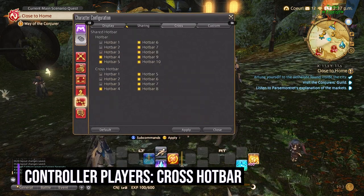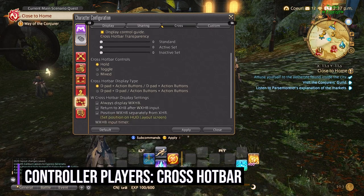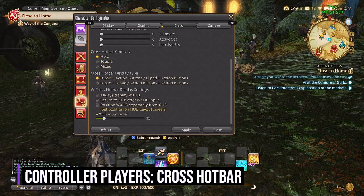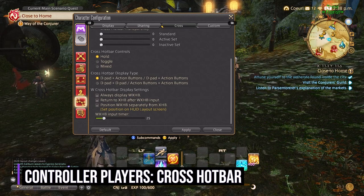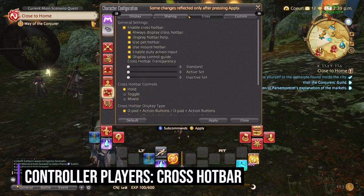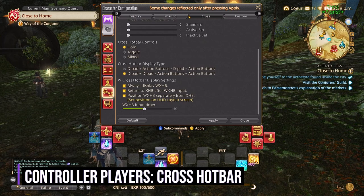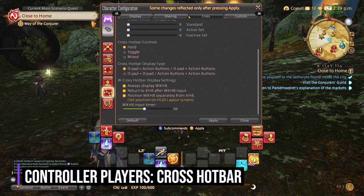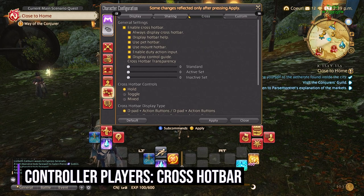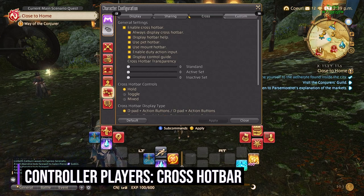You will tab over to the cross tab and scroll down to cross hotbar display settings. You will check all three of these settings: the always display cross hotbar, return to cross hotbar after secondary cross hotbar, and the WXHB — which just means secondary cross hotbar — that can be displayed once you click that first setting. And the last option: position secondary cross hotbar separately.